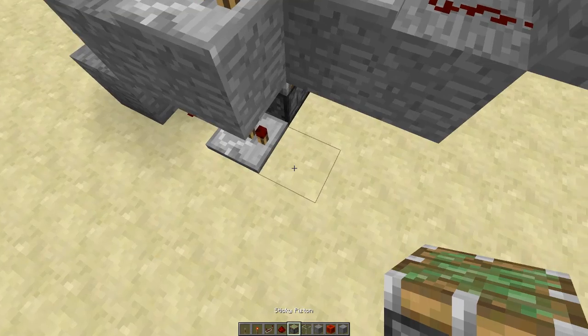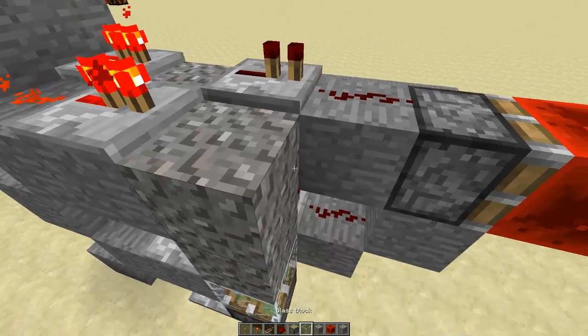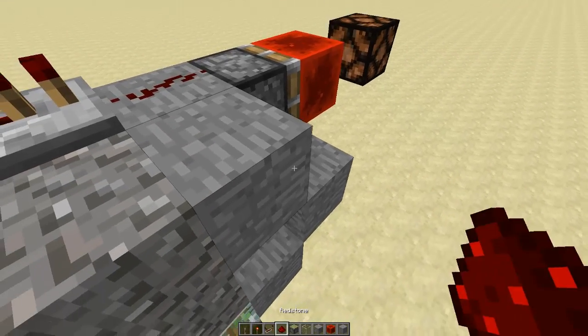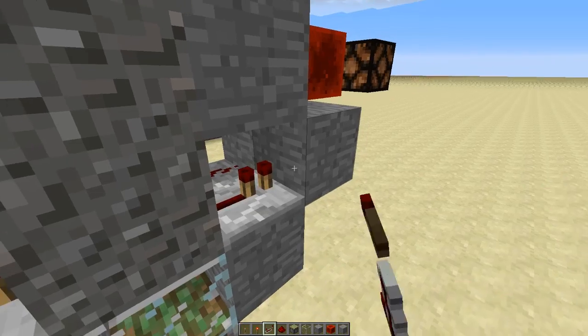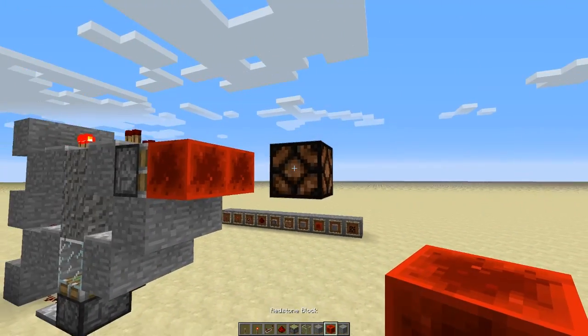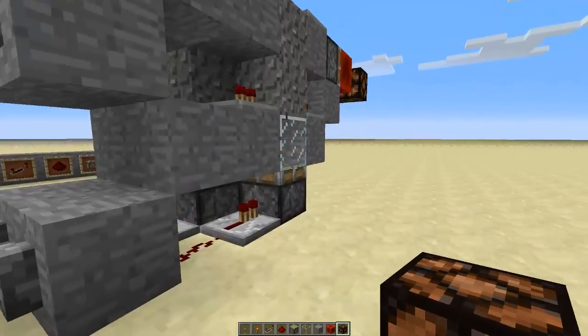So you can see the pattern: redstone, repeater, redstone, repeater, redstone, repeater. And as you may have guessed: sticky piston, glass, gravity blocks, block, block, block, repeater, repeater, piston, redstone block, and indicator light. Now we have two.